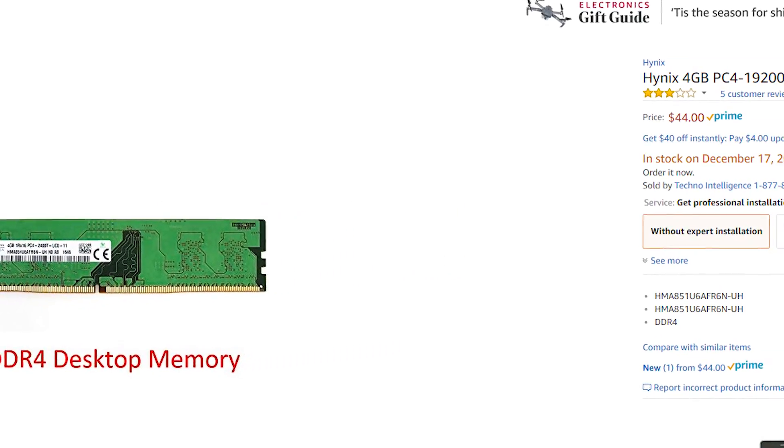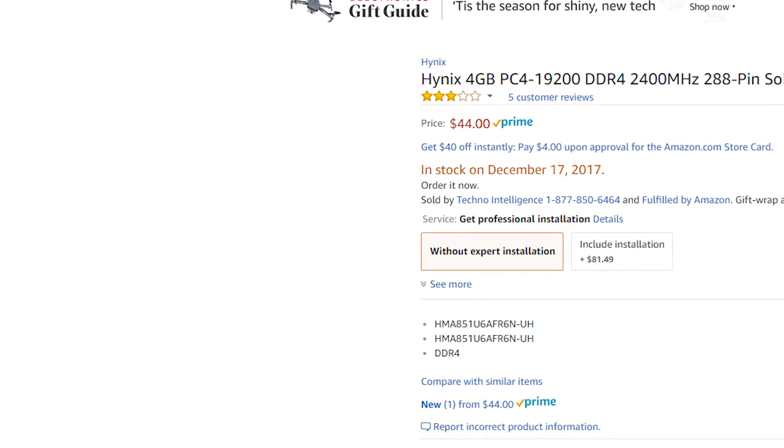We've already covered RAM — you can get by with the cheapest DDR4 you can find, like this Hynix stick for $44. You'll likely be fine with this unless you're going for an RX Vega mining rig, in which case you'll want a minimum of 8GB to enable the high bandwidth cache controller on those cards. But you're not likely to grab one of those cards if you're watching this video.